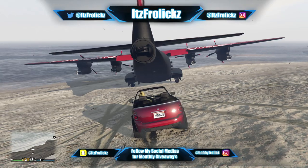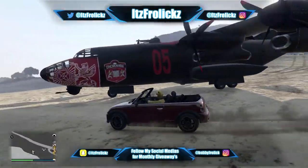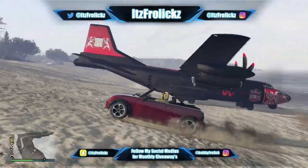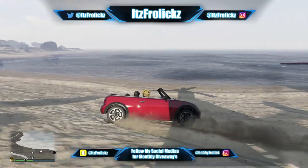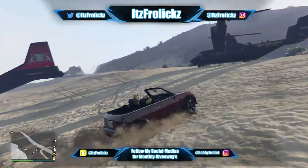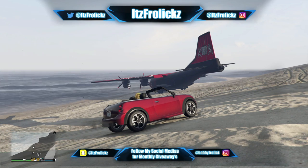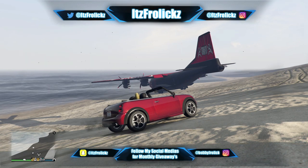Hey, what's going on guys, it's Frolics here bringing you another GTA 5 Online video. In today's video I'm going to be telling you how you can open the back door of the Bomb Shuka, the Cargo Bob, and the Titan in GTA 5 Online. It's really awesome because you're able to actually drive cars into the back of them, put players in the back, and pretty much just fly around and have fun without having to damage the vehicle or get stars.